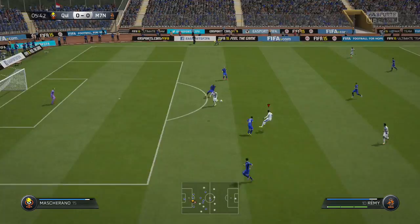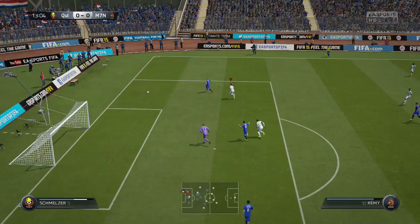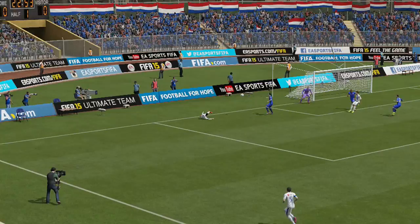The first thing to know about Remy is his pace — 90 on the card and it feels like 90, he is so quick. Also his positioning: when you're running with another striker or a midfielder and you want to slot in a through ball, he finds pockets of space between defenders and it's really easy sending him through on goal. He did seem to hit the post a lot — not sure if that's an early release bug or just Remy.